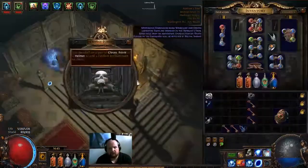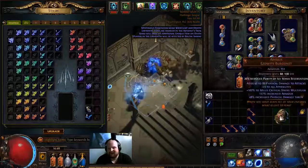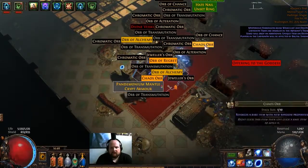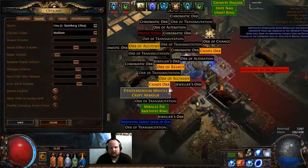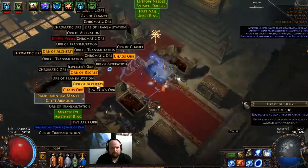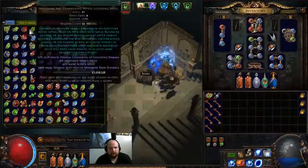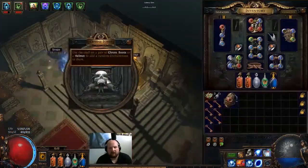Hopefully something good. Nope, that's pretty bad. Alright, five keys. We have 5c, 6c. I have no idea how much Divine Vessels go for — 7c. There we go, 7c. Record. Alright, hopefully we get another good enchant, man. I can't complain with the earlier one though.